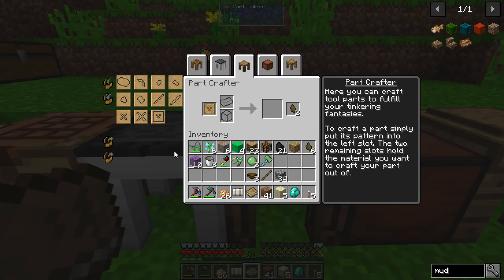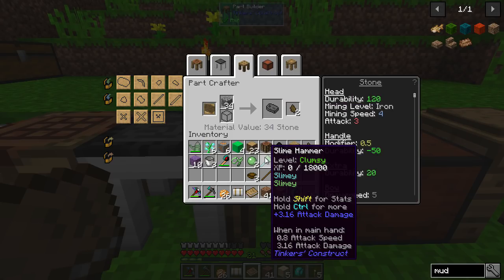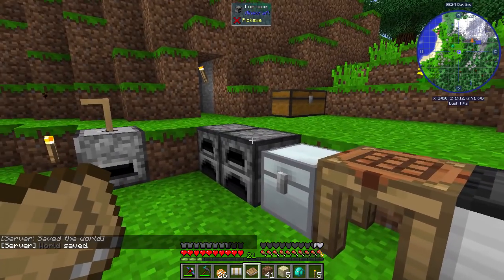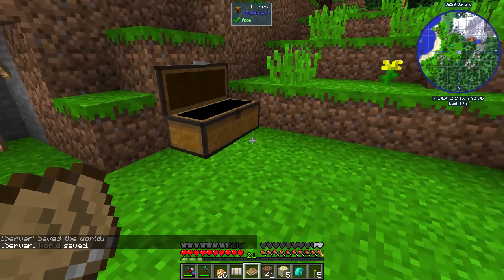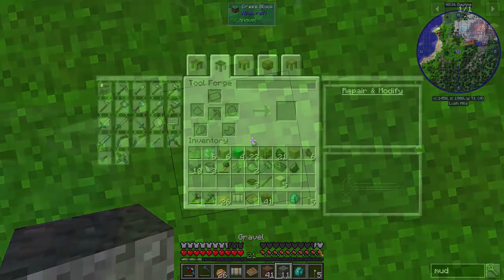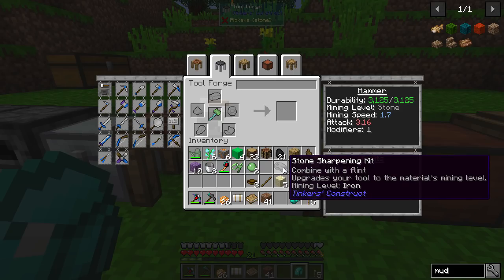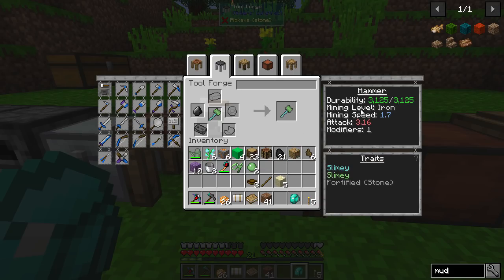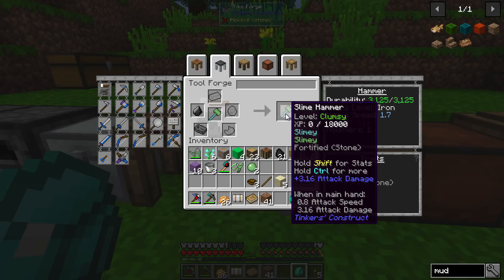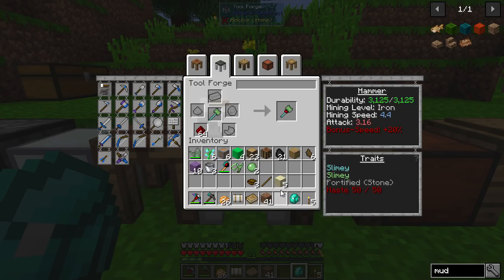What we could do is — you see, mining level is iron. Right now if we look at the stats, mining level is stone, which is okay, but you might want it to be a little bit better. Do we have any flint? Let me just quickly get some flint from gravel. You can put a stone sharpening kit with a bit of flint, and there we go — it is now iron level. And this does not use one of the modifiers, which is particularly great. Because what we can do now is put some redstone on and make this go a little bit faster. Bonus speed plus 20%, haste one. Excellent.